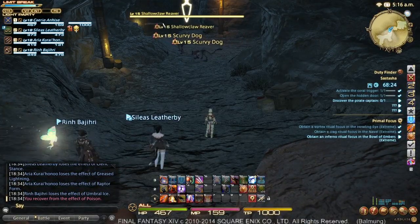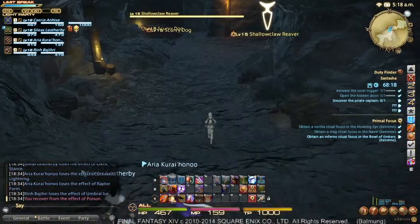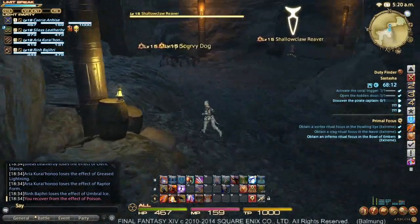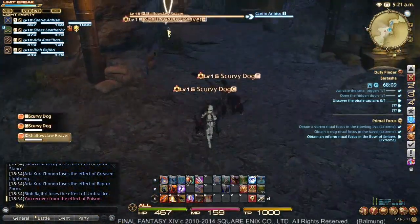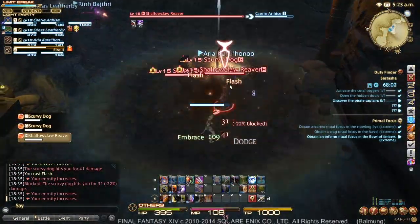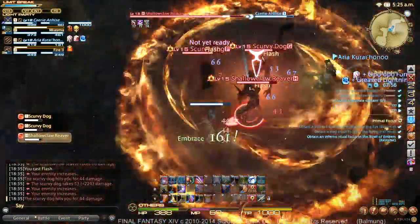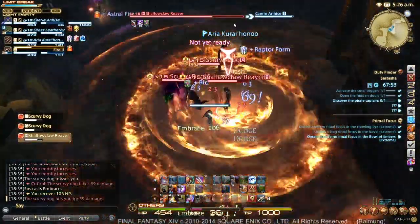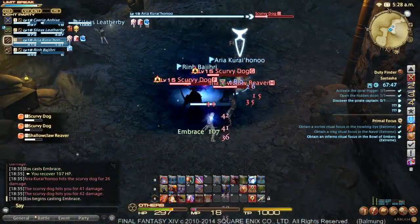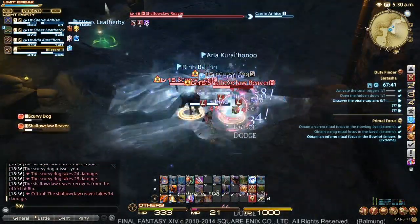Now we find in the second area a patrol — a group of enemies who walk back and forth. There are several ways of dealing with patrols. Sometimes you can walk right past them, sometimes you'll need to aggro them. With this particular patrol I could probably get relatively close before they pull. We're just going to walk up and use Flash to grab them. This is what it looks like if I don't mark the mobs at all — all of the DPS start attacking whatever they want. The Black Mage is using AoEs and the Monk is going to town on that Scurvy Dog. But I'm still holding aggro because Flash actually generates a lot of enmity.